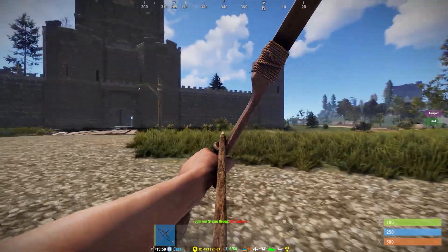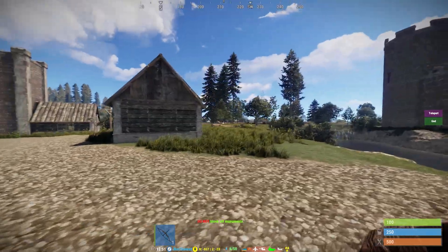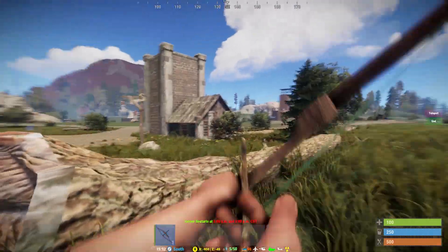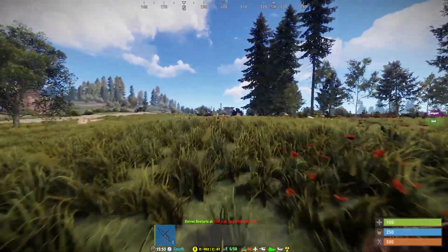I found myself bringing a hunting bow and a gun for protection because you might not know when you are going to need it. The bow is absolutely amazing and is very easy to make as well. It takes 200 wood and 50 cloth to make and you don't need a workbench. Arrows are easy to make so no worrying about ammo.